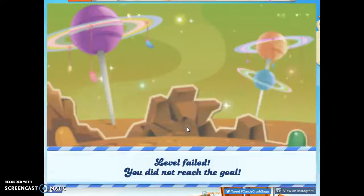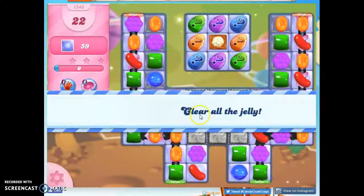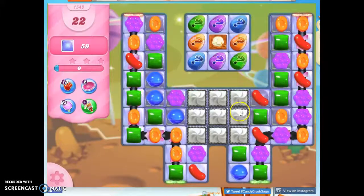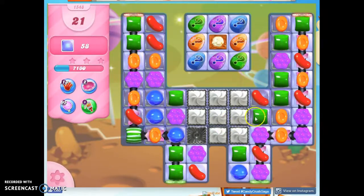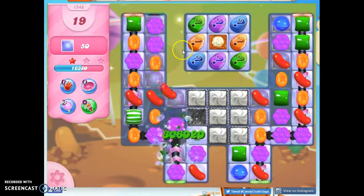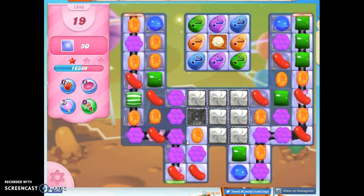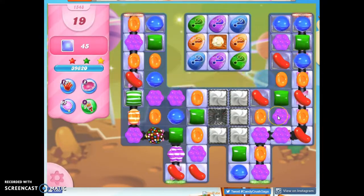With these mystery candies, we have to get a lucky board soon. We're just going to see how long it takes to get a lucky board. I'm going to try to stick it out until we finish this level. There we go — busting through here, getting some specials. Nice.